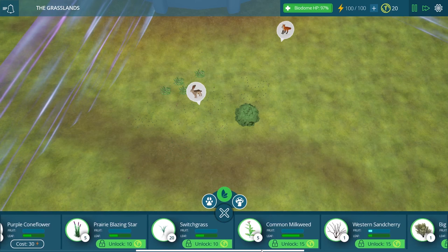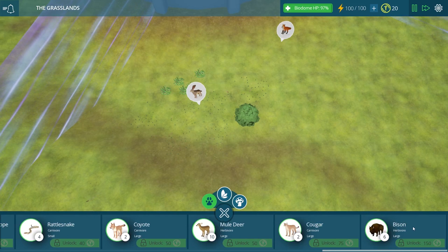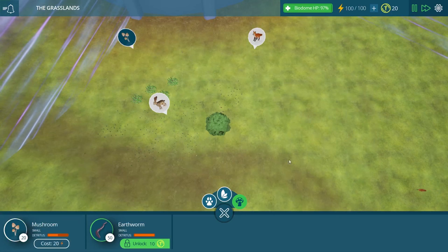There's plenty more that we can look at as we go further into the game. We are going to try to unlock every single thing here — not just producers, but the consumers as well. There's a ton of different consumers, even bison. That's probably going to be one of the last things we unlock — looks like 150 Taito coins for that guy. And of course our decomposers — oh gosh, we definitely need some of those.